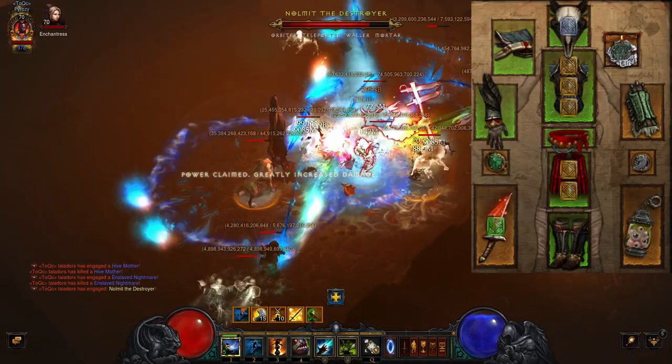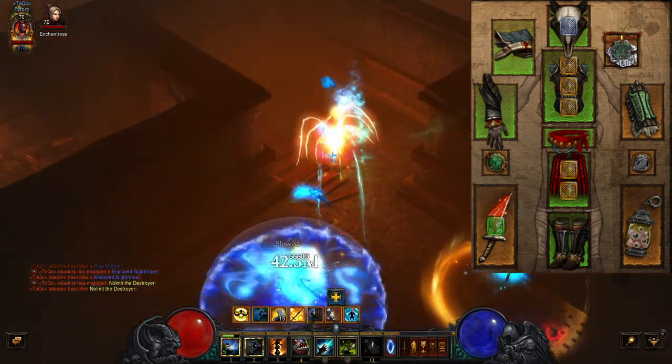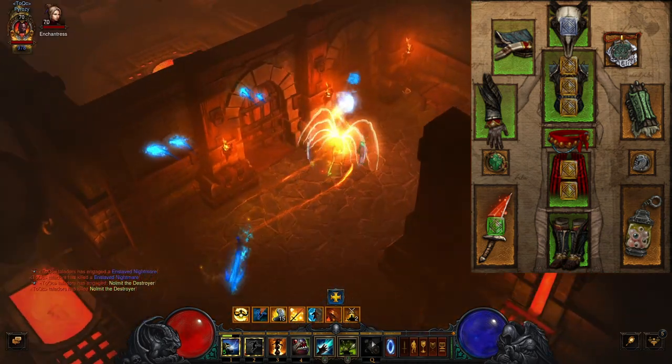For the gear, you are going to use the 6-piece Mundunugu set: the head, shoulders, chest, gloves, and boots, with the Captain Crimson belt and pants.